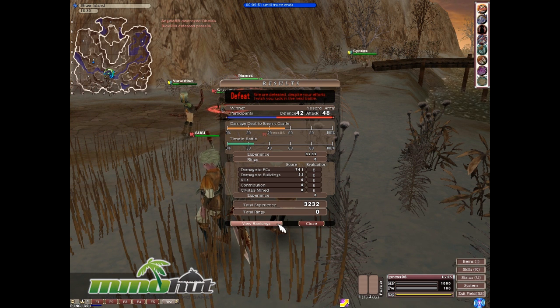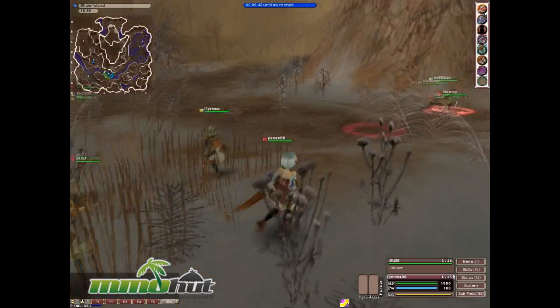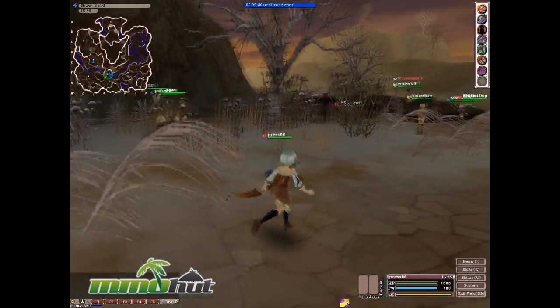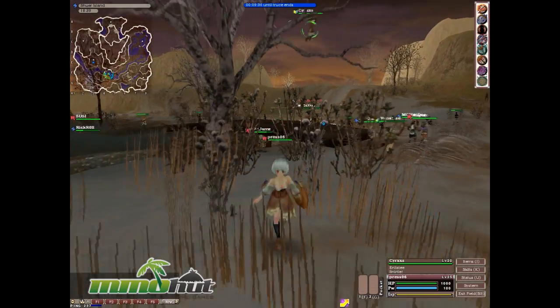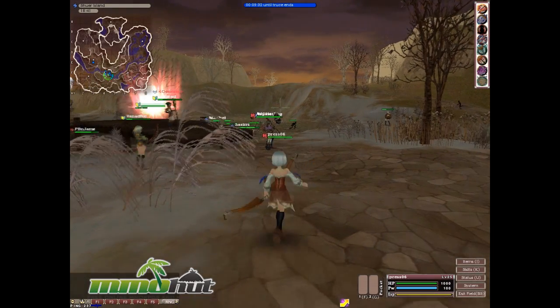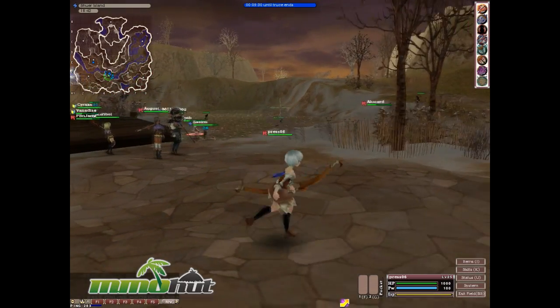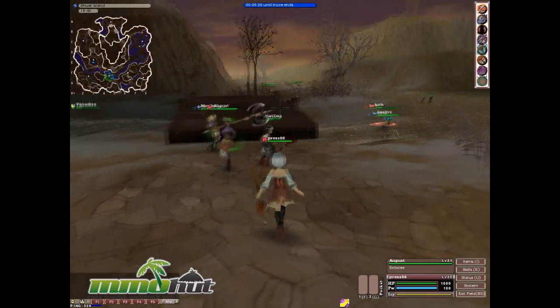We can view our rankings and see how much damage we did to other players and buildings, how many kills we got, kills-to-death ratio, and we're rewarded with experience based on our performance. When the battle ends, whoever wins gets control of the territory — if the attacker wins, they get the territory; the defender keeps it if they win. In 10 minutes we can fight over this territory again or go somewhere else.